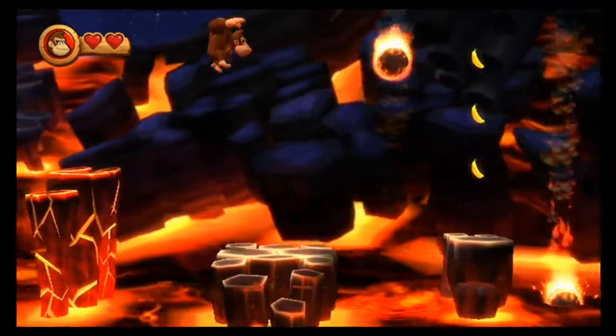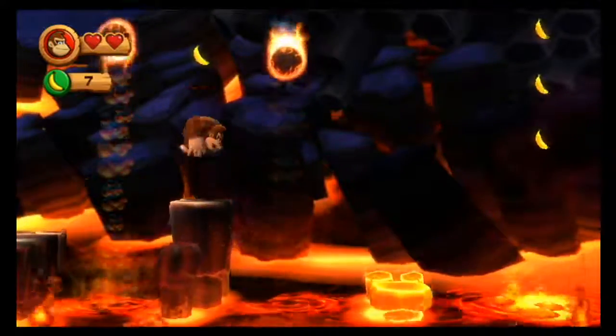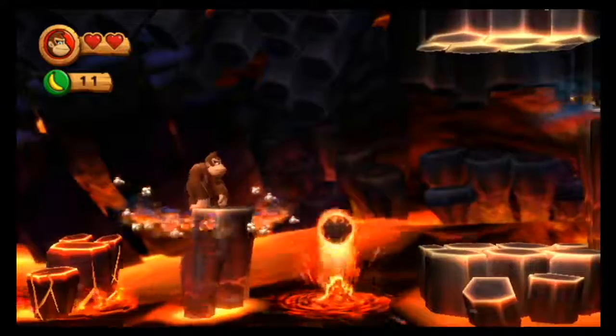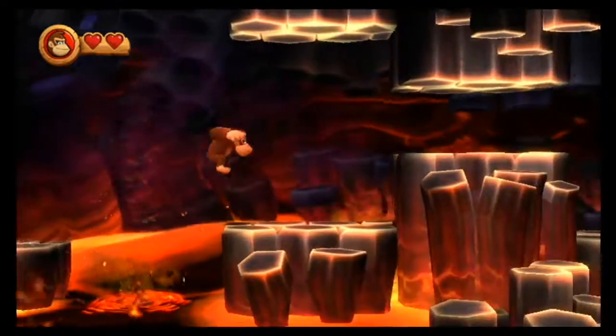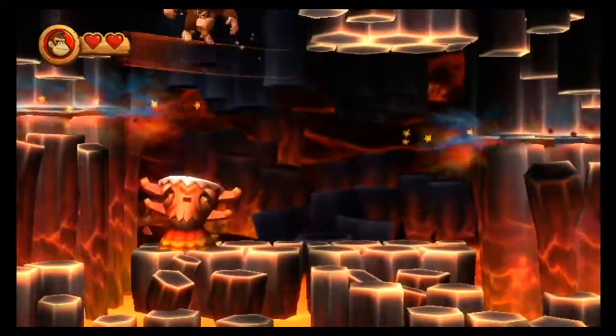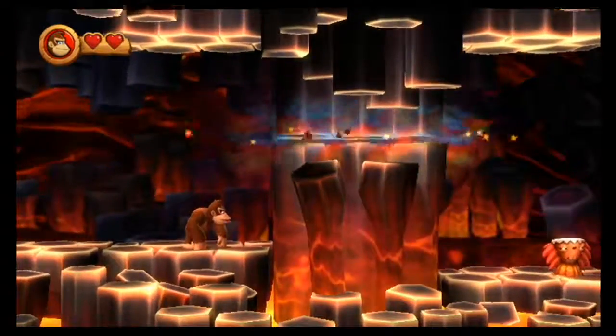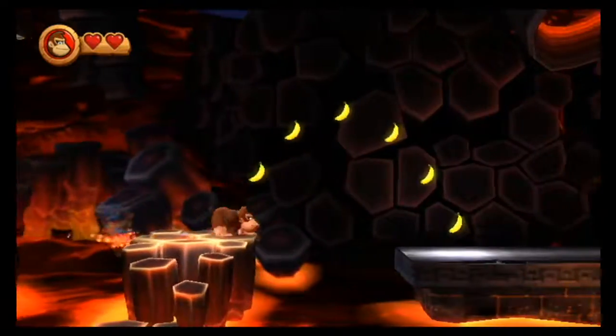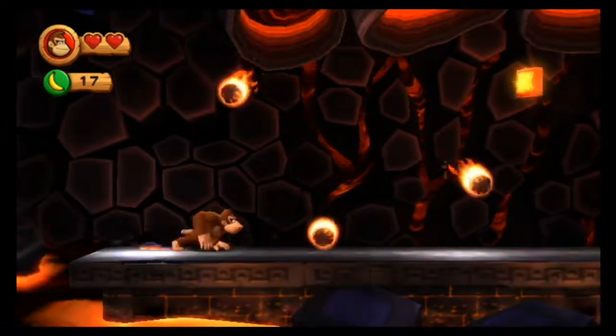By the way, something I didn't mention about the submerging lava platforms is — you can't stand on them immediately after they've exited the lava, because they're still glowing red hot a little bit and you will get hurt if you touch them. The cut-off point isn't always the easiest thing to tell.